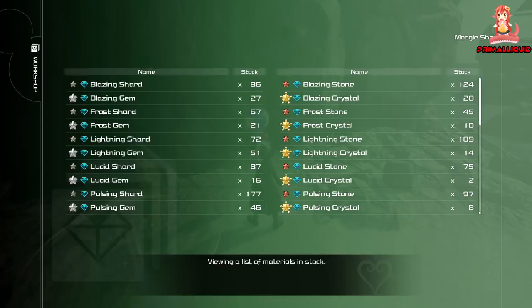On to lucid. Lucid shard — you're more than likely going to have plenty, but if you need to farm it, go to battle gate seven. Same with lucid stone — battle gate seven is the place to go. For lucid gems, there is literally no competition: the best place is battle gate ten — you will roll in them. As for lucid crystal, you can get the drop from battle gate ten as well, but it's a little rare, so I'd advise farming the other lucid materials plus some wellspring crystals and then crafting the crystal itself.